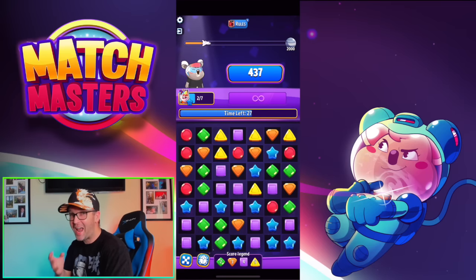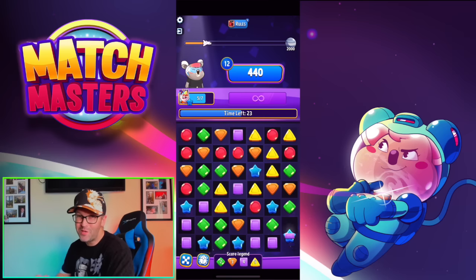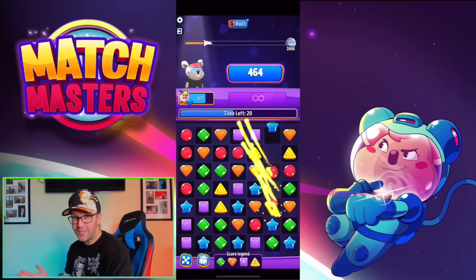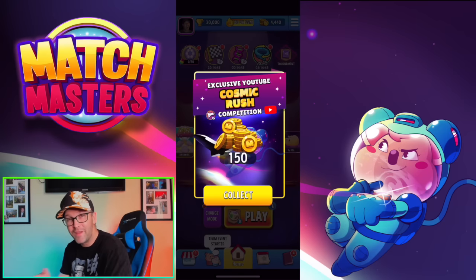But wait, don't leave yet, because we've got to give you some tips on how to really maximize your points inside this competition. Those QR codes will be linked at the end of the video too. Another nice little treat is when you click on the link you're going to be welcomed with 150 gold coins.